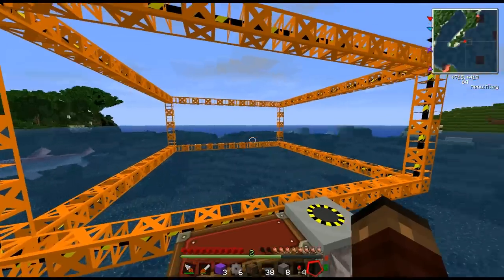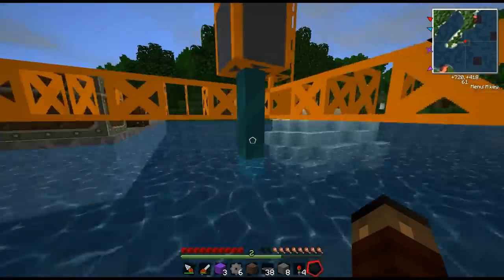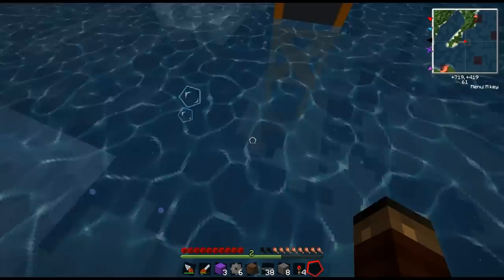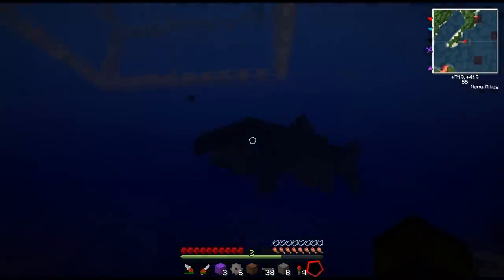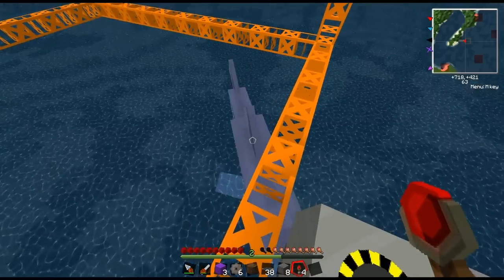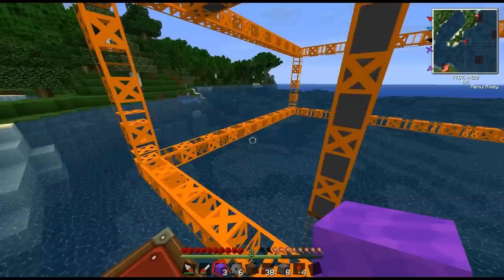We're just about done — there we go, the drill has formed. This diamond-tipped drill will go all the way down to the bottom and start mining. It's a bit slow but it has a cool animation. Oh — there's a shark and it looks like it wants to eat me. Die, shark! It looks really angry. Anyway, the quarry is just going to mine up and you can already see it's gathering some dirt.